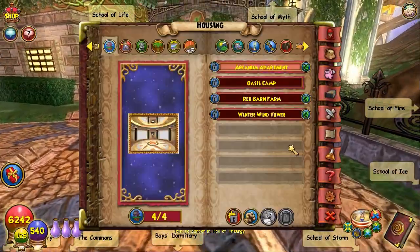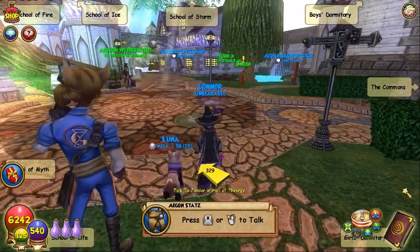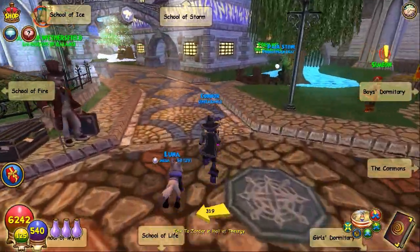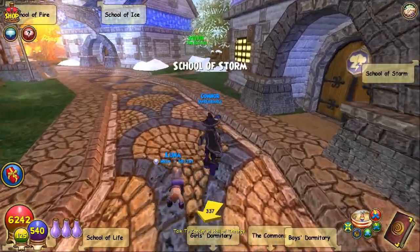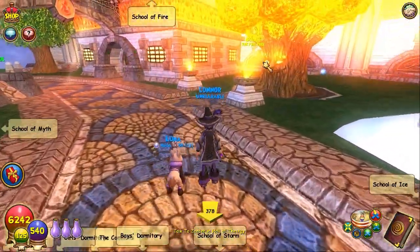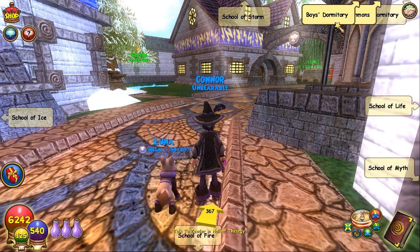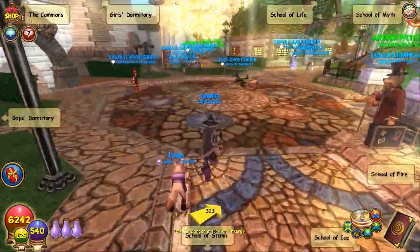When you first start the game they tell you that you get training points, and you can choose a secondary school to help you in combat. But personally you should not choose a secondary school because it's a waste of training points. If you're a storm wizard, you're never going to use a life imp card or myth. Don't train storm all the way up to Stormzilla because you're never going to use Stormzilla — you'll just waste all your training points.